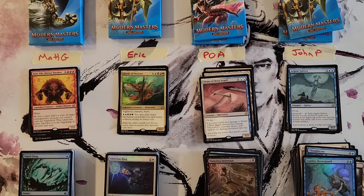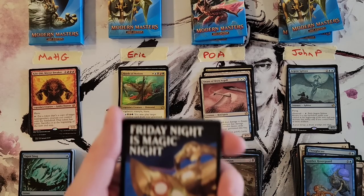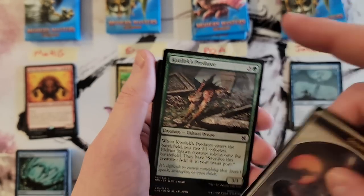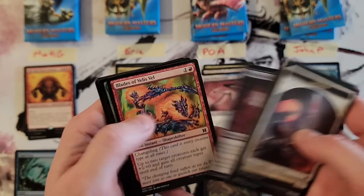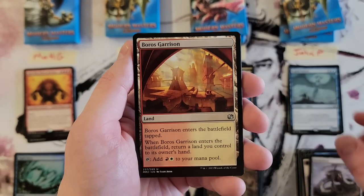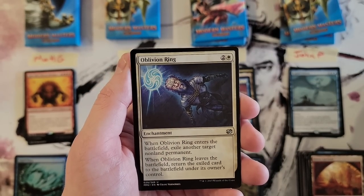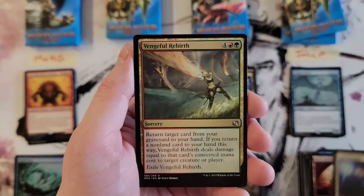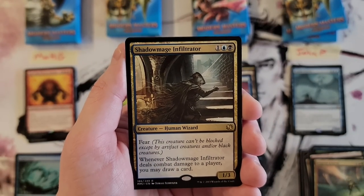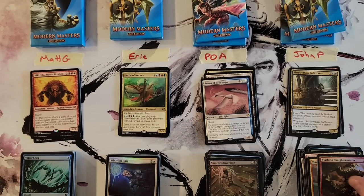I may have given myself a small paper cut ripping the tab off — that's fun. These boxes suck. Burl Scarison, very nice. Oblivion — Shadow Mage Infiltrator, I always thought that was a neat card. Vayeshtino Slaughter Master. All right, last two packs for everybody.